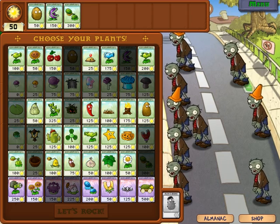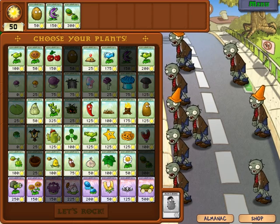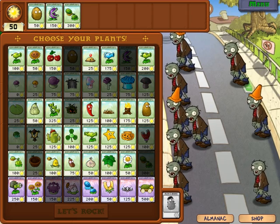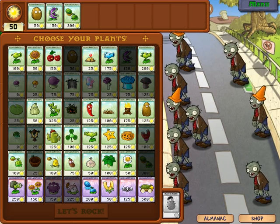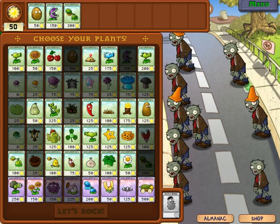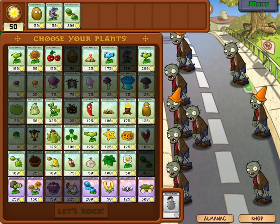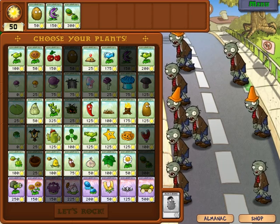If you don't know the game, you can pick the plants you are going to play with and they give you different resources. Some are better for attacking, others for protection, and others have special characteristics like a magnet mushroom and so on. So, let's have some fun!